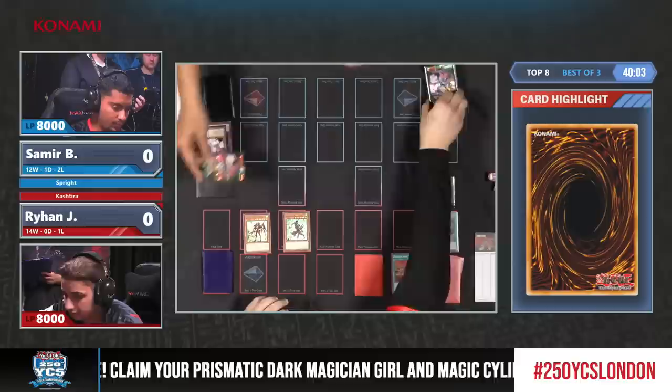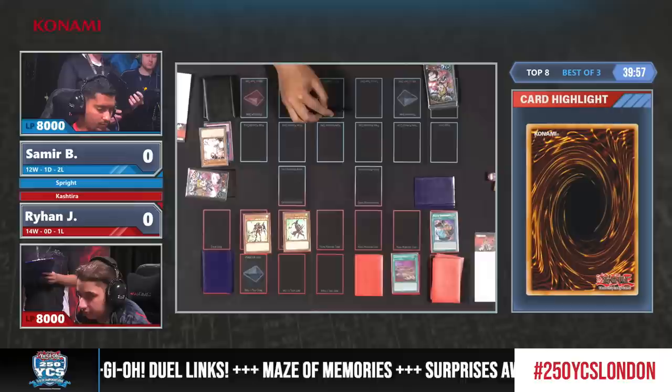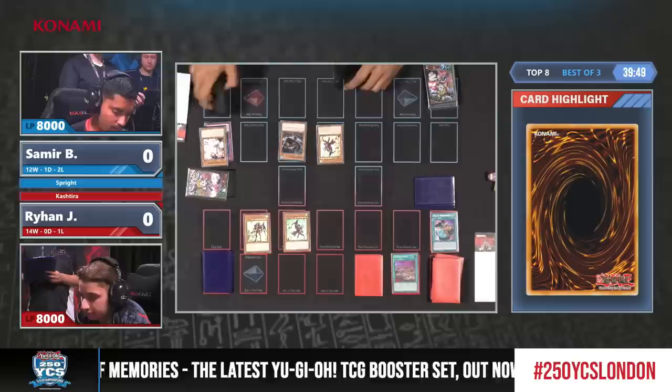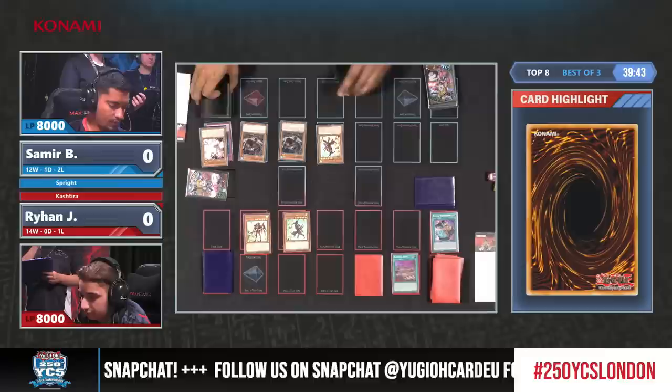He is actually playing two copies of Zeus, that's why he transitioned instead to the Melfi XYZ. The Melfi XYZ monster is extremely powerful for the sort of end field that you try to set up. The other Fairy - that's just going to drop that down alongside the Nimble to special summon out from the deck another level two here.